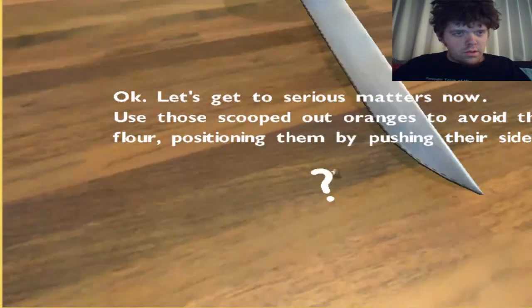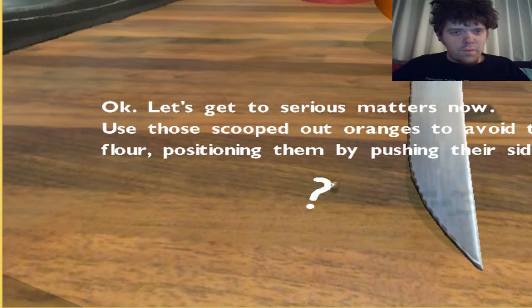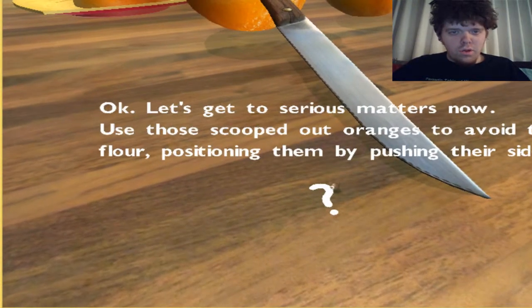Question mark. Now let's get to serious matters. Use those scooped out oranges to avoid the flour, positioning them by pushing their side. Yep, a droplet of water can do all of that.